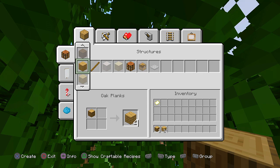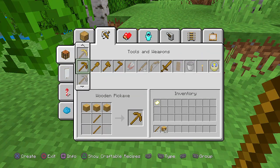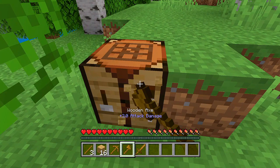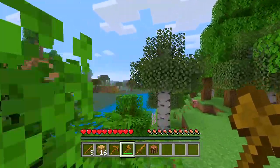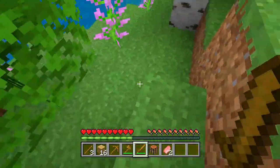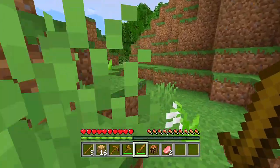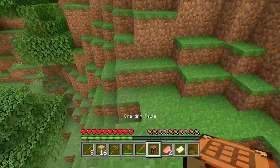Let me make a crafting table, make some tools, and go out and look around to see if we find any of the new villages. I'm going to stay away from the pillagers because they'll probably end up killing me - they have crossbows and stuff. We'll maybe look at them from a distance, but we're not going near them until we have a full set of iron armor. Then maybe we could try to take out one of their outposts.